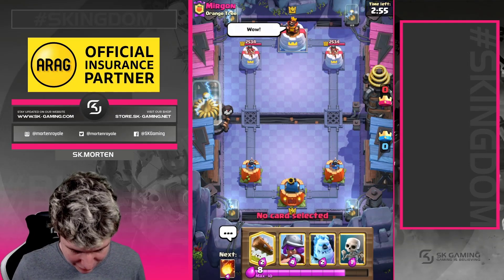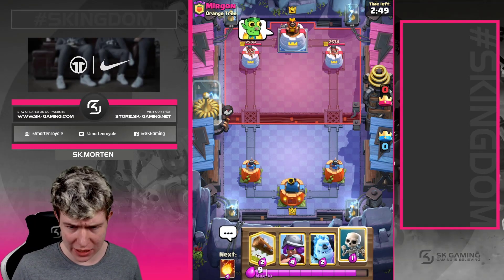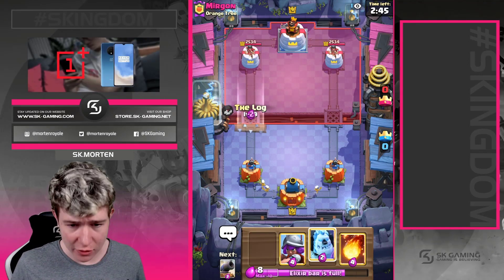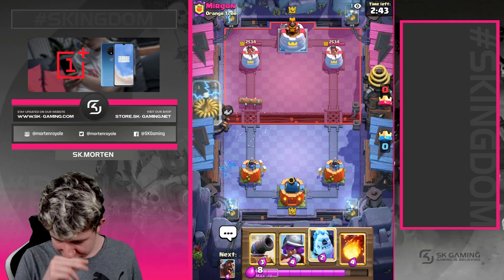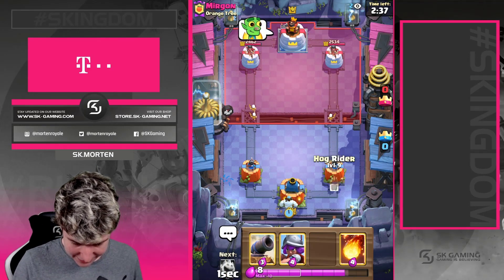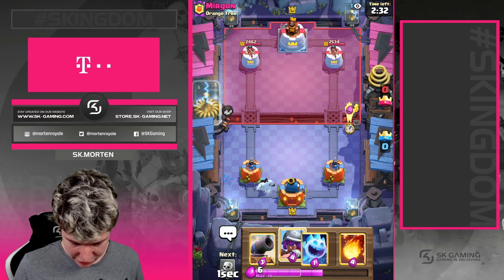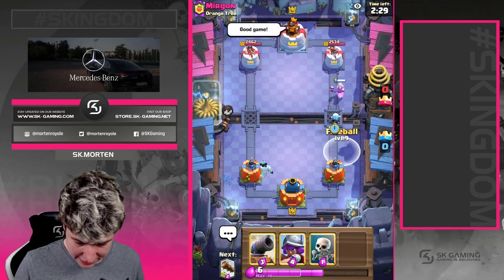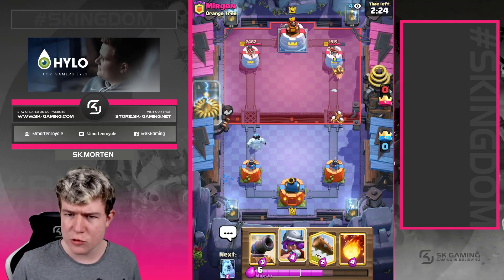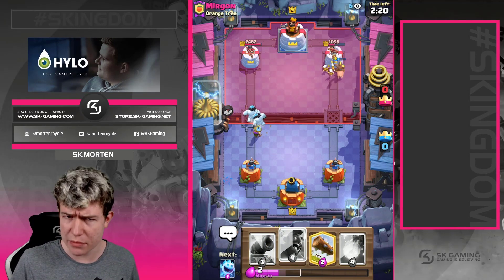Okay, so we're in the first game against the morgen. We're gonna give him a good luck and let's see what he does. He's going with skeletons to start off. We're going with a log just to cycle, just to get some chip damage on the tower. He's going ice golem in the back. We're just gonna go with a hog in the opposite lane with an ice golem. He doesn't give us anything to fireball, so he's just gonna give us a good game and let us win. Really nice win, see you in the next game.